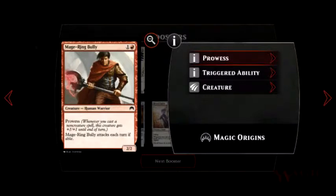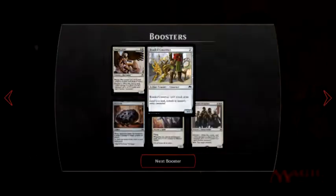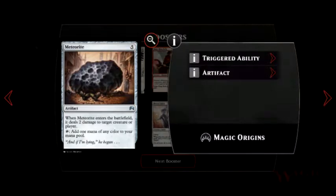Mage Ringed Bully — 2-2, Prowess. Whenever you cast a non-creature spell, this creature gets plus one, plus one, and attacks each turn if able. Bonded Construct — cannot attack alone as an artifact creature, 2-1 with one cost. Meteorite — artifact. When Meteorite enters the battlefield, it deals two damage to target creature and/or player. Add one mana of any color to your mana pool by tapping this card.